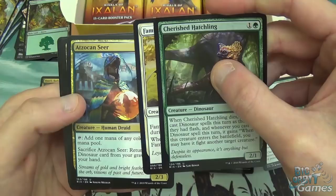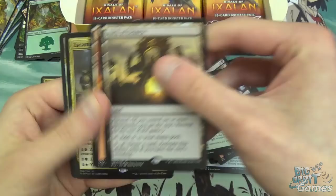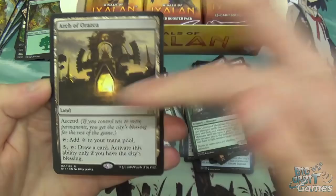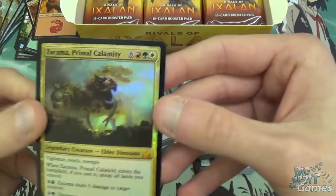Famished Paladin, Atzakan Seer, and Arch of Orazca is our rare — and we have a foil! That's an awesome foil. Arch of Orazca has Ascend — you can add colorless mana to your mana pool and pay five to draw a card, activating only if you have the City's Blessing. It's a good mana sink in Limited, though I'd still probably not play it. That foil looks so good.